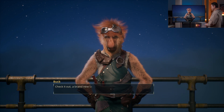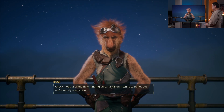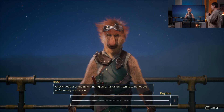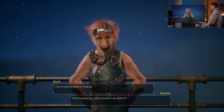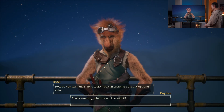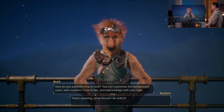Check it out — a brand new landing ship. It's taken a while to build, but we're nearly ready now. You're just in time to help give it the perfect paint job. How do you want the ship to look? You can customize the background color with a pattern if you'd like, and add a badge with your logo.